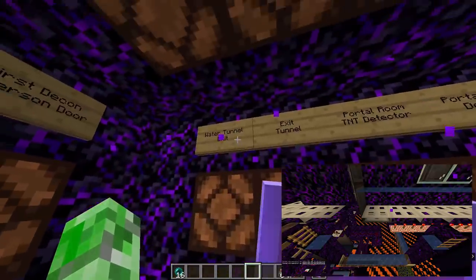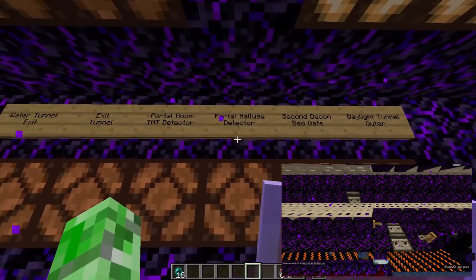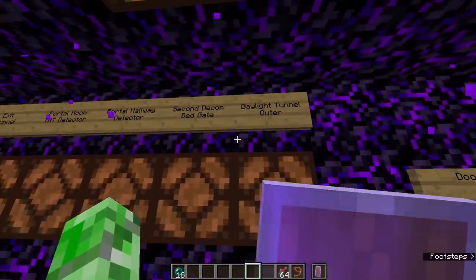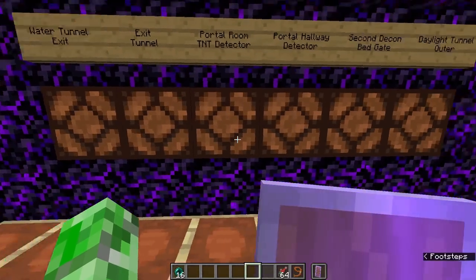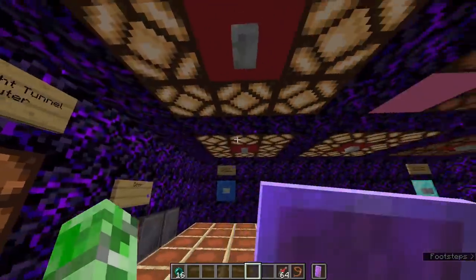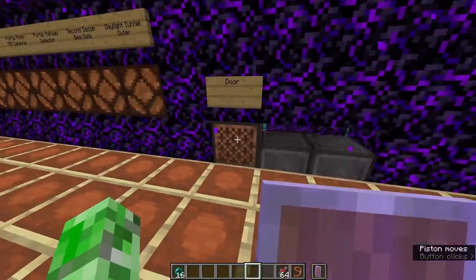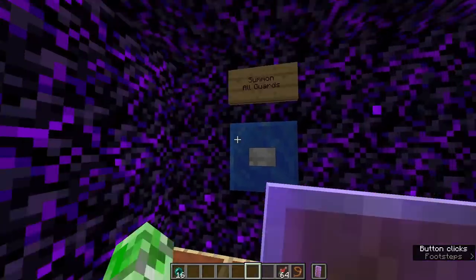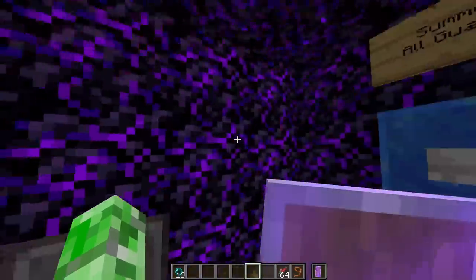On the next wall, we have: the water tunnel exit, the exit tunnel, portal room TNT detector, portal hall detector, second decon bedgate, and daylight tunnel detector. All lights are on here, and pictures are on screen of which those are. Basically, if any of these are triggered, a lockdown is triggered and these lights turn on. Next, we have the door out of here — to use it, you just click the snow block and pearl out. And finally, we have the summon all guards button, which triggers all the stasis chambers over in the guard room for teleporting the guards.